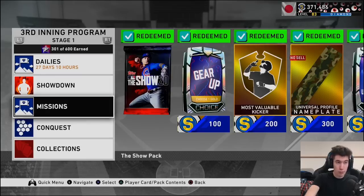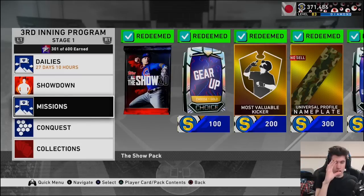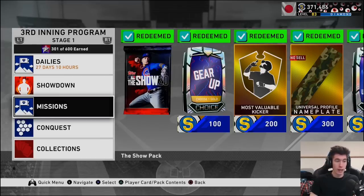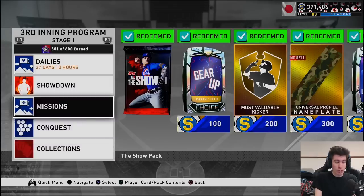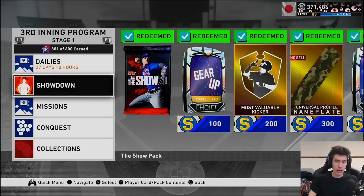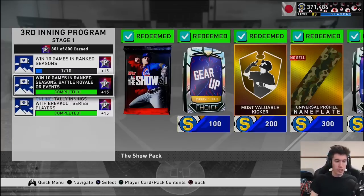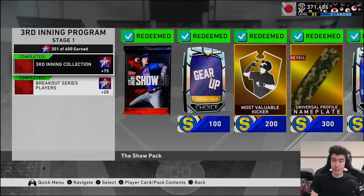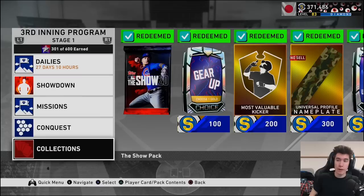Doing all of this — voucher, Breakout collection, conquest, showdown, dailies, and missions — got me to around 260 or 270 program stars. So I had to figure out a way to get those last 30. To sum it up: do what they give you. They have missions set up for a reason, to earn program stars. Showdown gives you 70 stars for the least amount of time spent, especially if you get it done on your first try. That's my biggest tip — do what they have laid out for you.